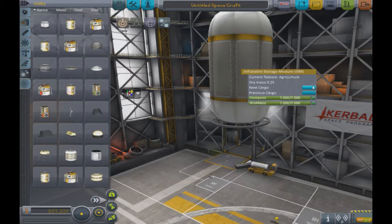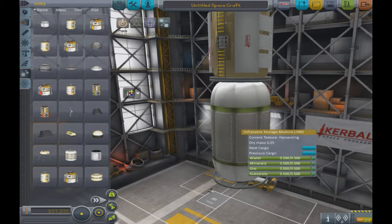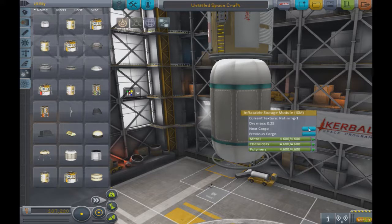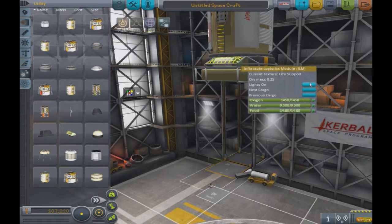In the cargo tab we have waste, compost, and biomass for the greenhouse. Then minerals - so on the moon you can harvest carbonite with that. Under refining we have the carbonite resource I mentioned. Manufacturing provides structural components, electronic components, and mechanical components. Then spare parts, machinery, and rocket parts, which you can use to construct rockets on other worlds using a launch pad. For fueling, we have fuel, oxidizer, monopropellant, solid fuel, and liquid hydrogen, plus life support resources.